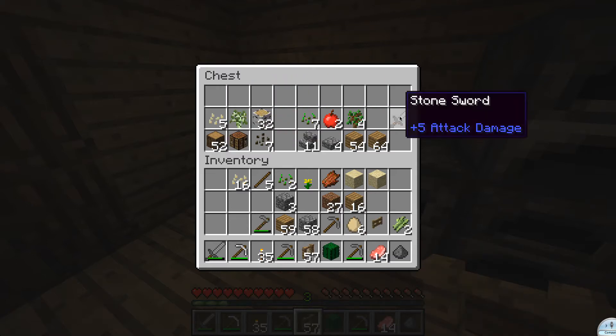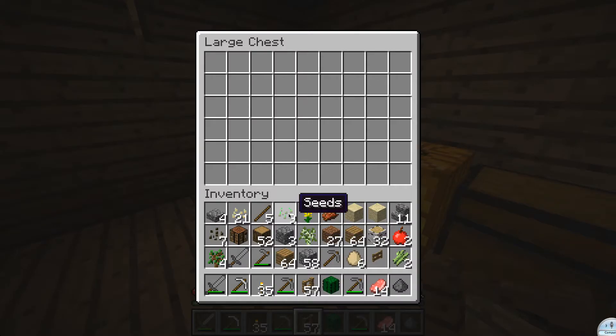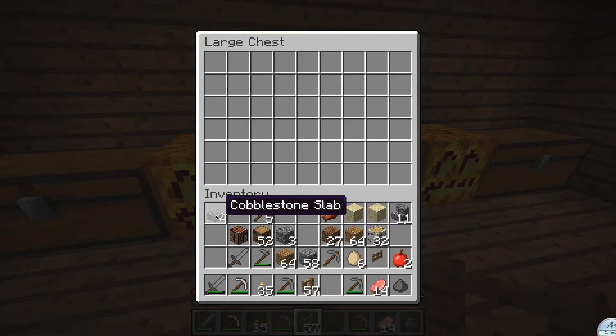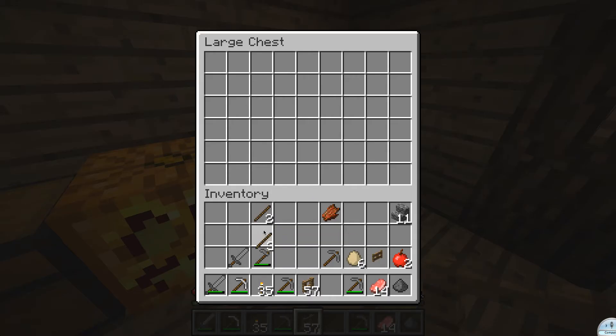Let's just get our chests separated and put it all in our inventory. This is going to take forever. I'm thinking this one over here can be like seeds, plants, saplings, sugarcane, apples — actually, are apples considered food? — and cactus, just stuff like that. This one tries to be for blocks.